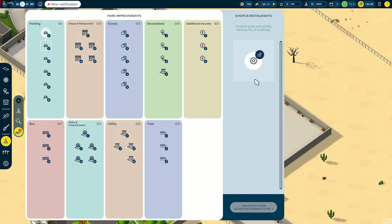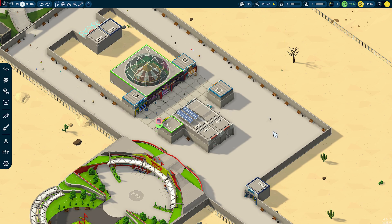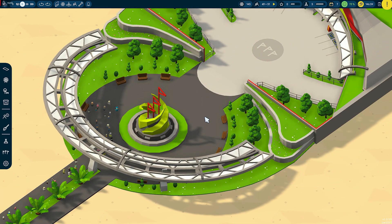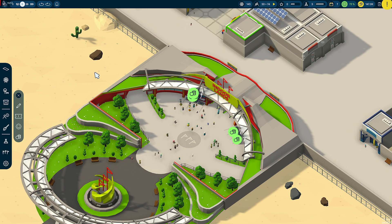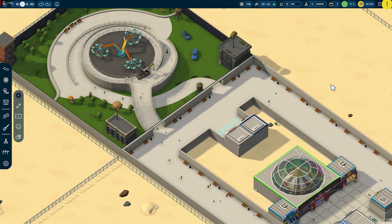So it looks like I can get that. I can get that one. These I can't. So, unlock more parking capacity. As you can see over here, it's added another parking thing — 500 more people can come to your park in four cars. We can add that. So that's 100, 100.